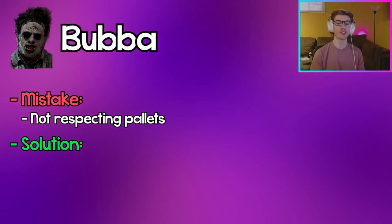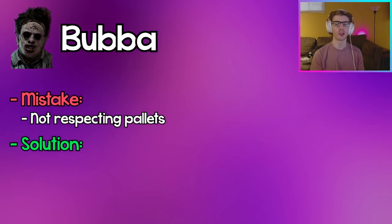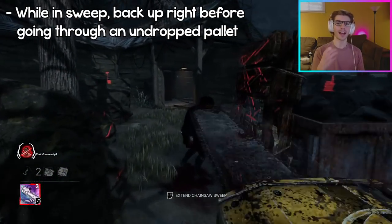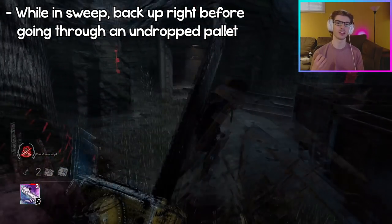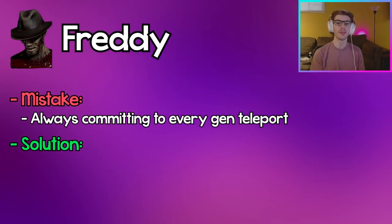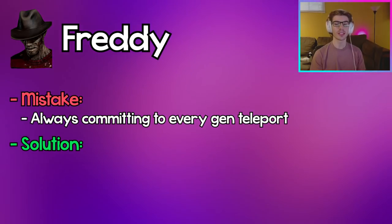Bubba: Not respecting pallets with your chainsaw can be a big mistake because if a survivor times it right they can pallet stun you mid-chainsaw sweep. Instead of bull-rushing into an undropped pallet with a survivor there, bait it by pretending to go for the bull rush, then back up so the survivor drops it, and then sweep through the pallet completely, wasting it.